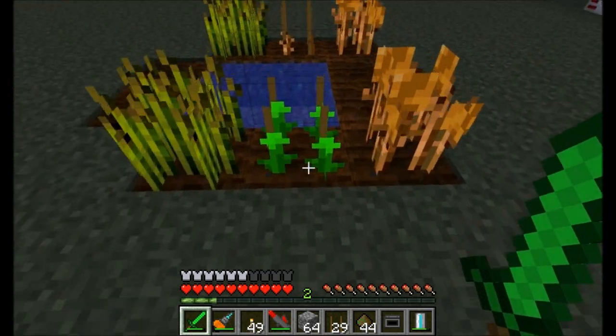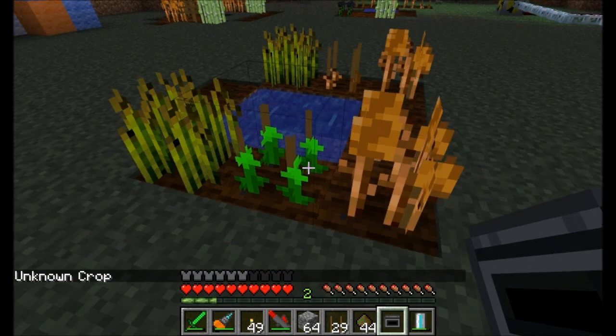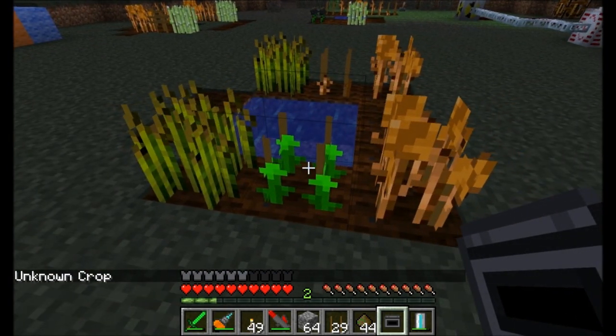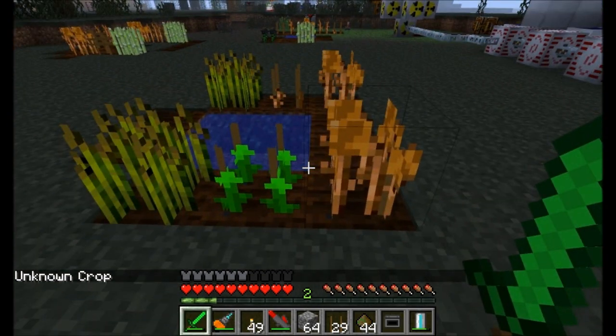Once you've crossbreeded successfully, as you can see here, there's actually a new type of plant being grown. If I right-click on it, it tells me it's an unknown crop. So I want to wait for this to grow all the way before harvesting it, and then try to identify it using the Cropnalyzer, hoping that it drops seeds.